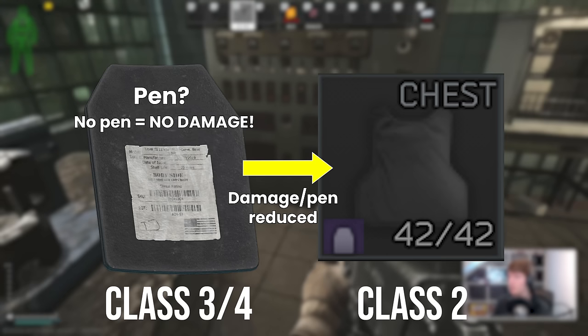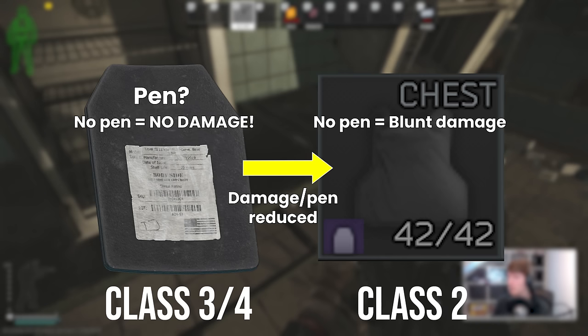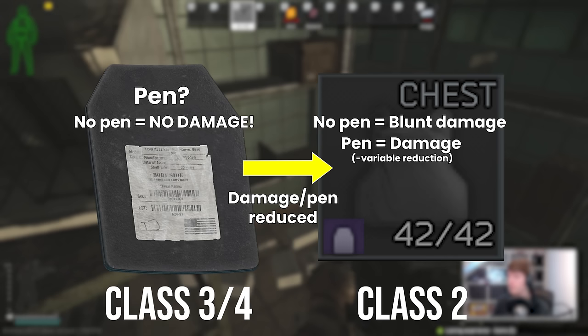If the bullet pens the plate but doesn't pen the soft armour, it causes blunt damage, which is typically really small because it already went through one round of damage reduction. If it pens the plate and then pens the soft armour, it tends to do a little more, but given that it's been through two rounds of damage reduction, this can also be surprisingly low. This is primarily the case if the bullet isn't high pen relative to the armour that it hits.